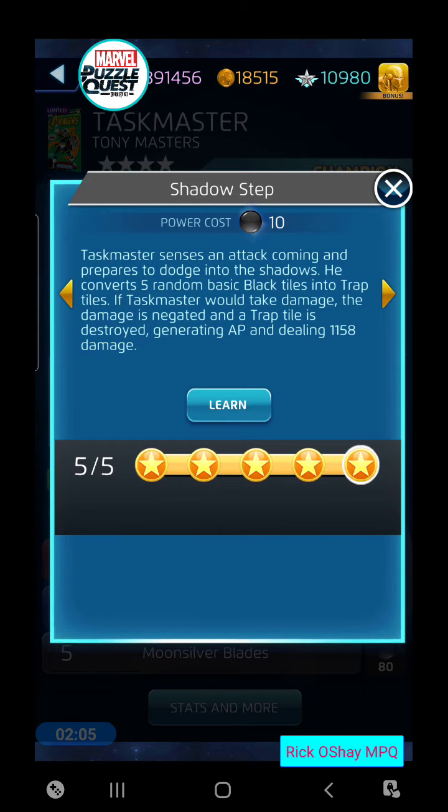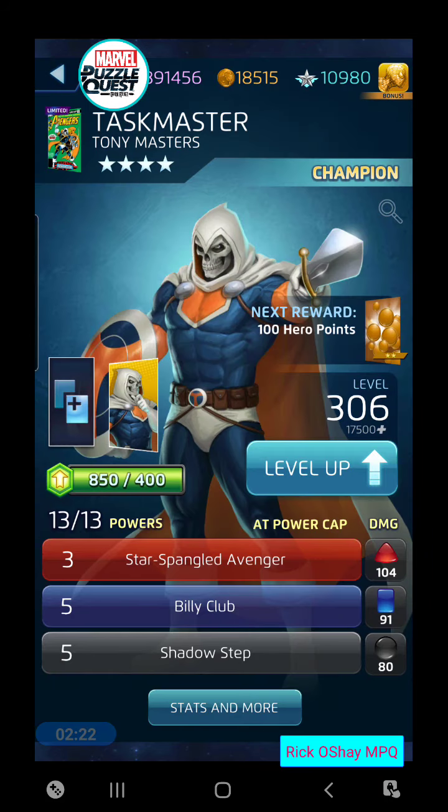It costs 12, which is kind of hard to get to in a single-enemy battle. Let's get down to Shadow Step. In a one-on-one match, Shadow Step is superb — it does cost 10, so it's expensive. But this makes you invulnerable to any kind of damage while those trap tiles are on the board, and you earn a black AP back every time a trap is removed. It's really pretty awesome in a one-on-one.